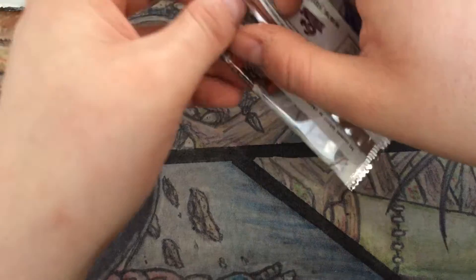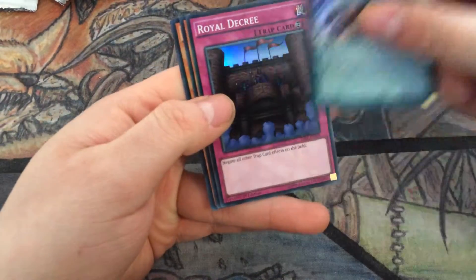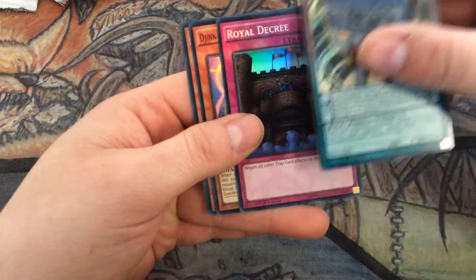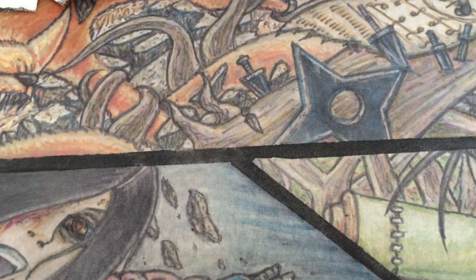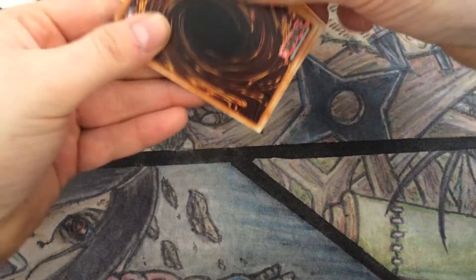So far not so bad, no real money cards yet. No Djinn Back, no Brionac. Royal Decree — quite nice in super rare, haven't seen that since Duelist Revolution. Ritual card, Card Car, another Mirror. The current ratio you play is two Mirrors, three Kaleidoscopes, and then one Cycle — some people play two.